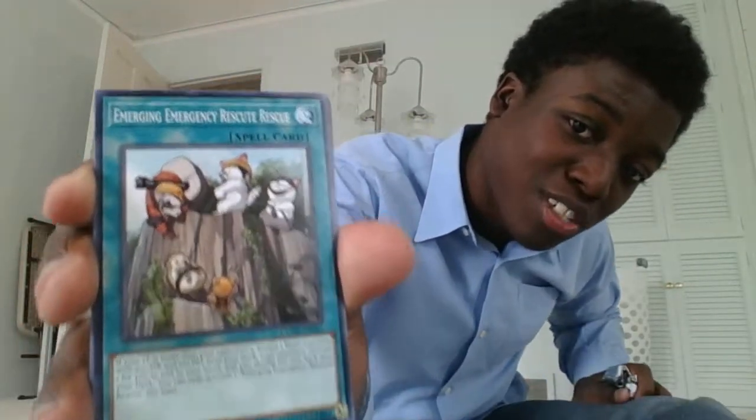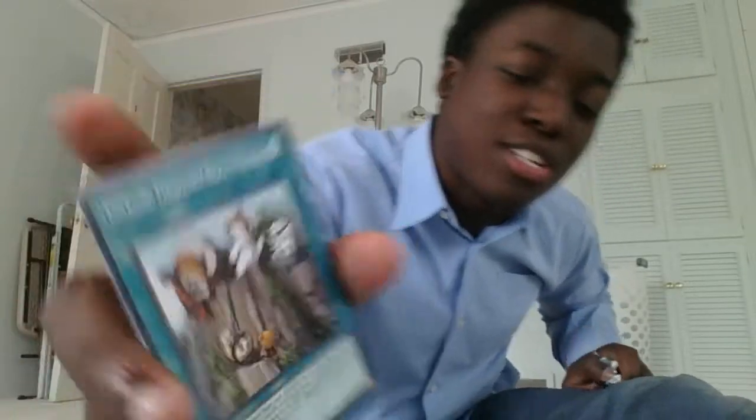Emerging Emergency Rescute Rescue — that is really the card's name and it's so hard to say. If your life points are lower than your opponent's, reveal three Beast monsters with 300 attack and 100 defense from your deck. Your opponent chooses one for you to add to your hand, and you shuffle the rest back. It's essentially a searcher for Rescue monsters.